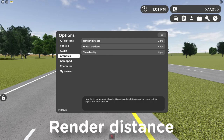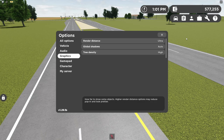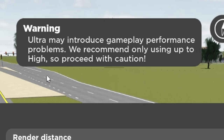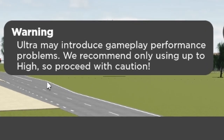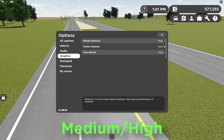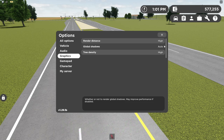The next category is graphics. The first option is render distance — this manages how far you can see in the map. The options are auto, very low, low, medium, high, and ultra. A warning pops up that ultra may introduce gameplay performance problems, and they recommend only using up to high. I'd recommend medium or high — not ultra unless you have a high-end PC.